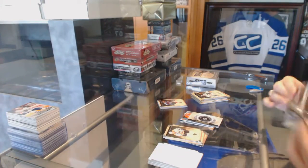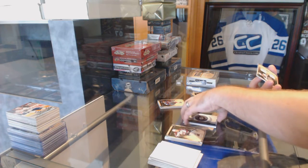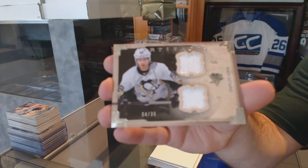If somebody wants to look that one up, that would be great. If not, no worries. We've got a horizontal dual jersey, number 36 for the Penguins, Chris Letang. Is that not our third mem? Which means that would be an auto patch.